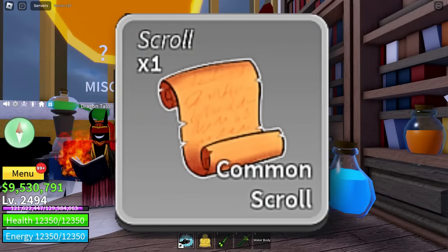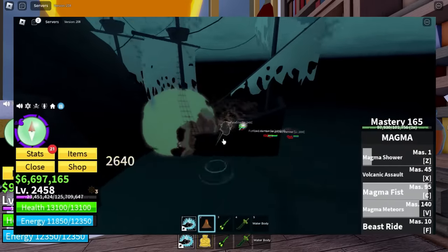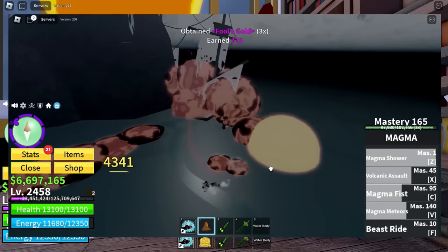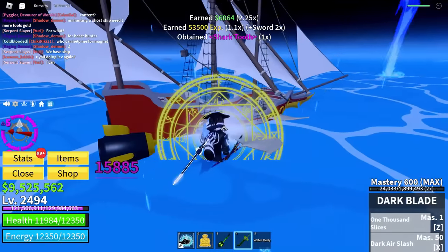Up first we have common scrolls. In order to craft a common scroll, you need three Fool's Gold and two Shark Teeth. A way to actually obtain Fool's Gold is by defeating ghost ships, and they actually drop three per ship. In order to obtain Shark Teeth, all you got to do is defeat sharks — they usually spawn in level three all the way to level six.